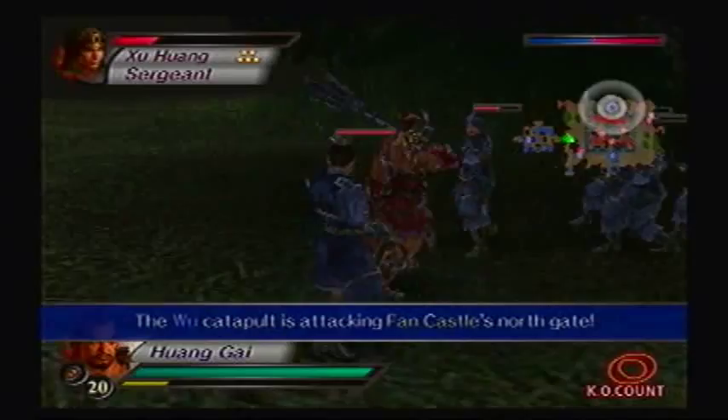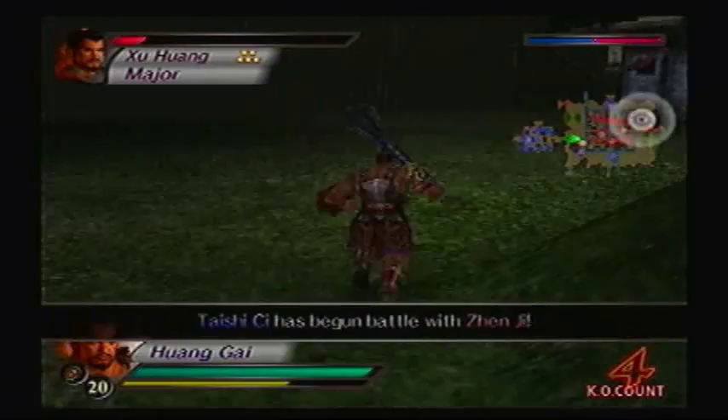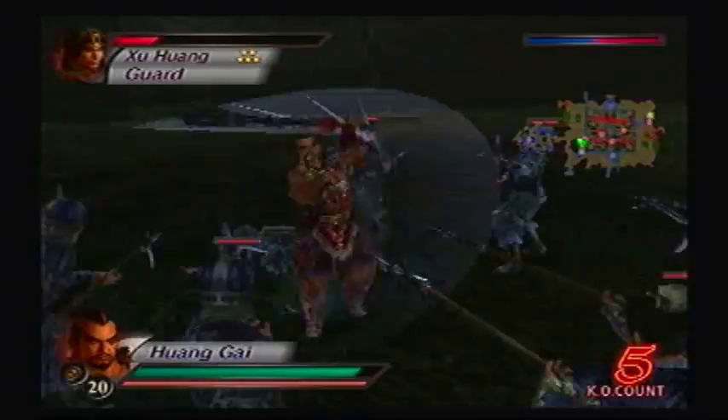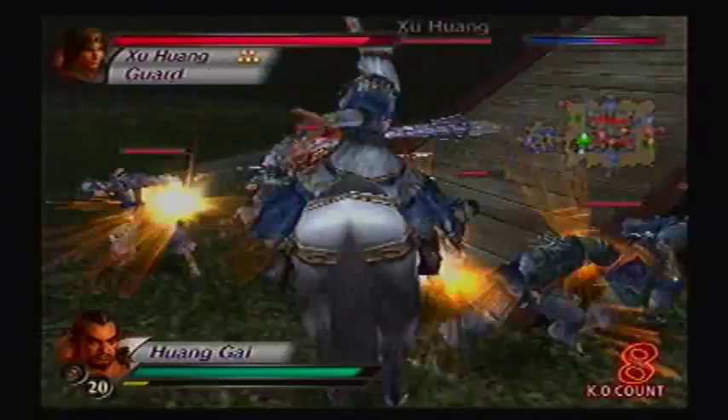Okay, so we got a couple of Wei officers — one in the southwest and one to the east. The one closest to me is Xu Huang. Anybody that plays Dynasty Warriors knows he's that guy with the turban, and some people thought he's from the Middle East. That's not true, he's actually Chinese. But this game sets him up to look Middle Eastern because of the turban. Okay, we got one of our siege weapons set up, and Xu Huang is attacking it. I better get these Wei troops out of there.